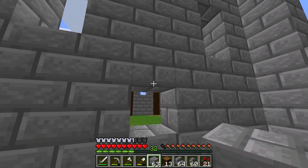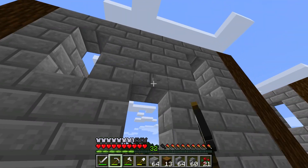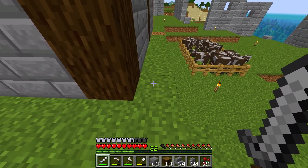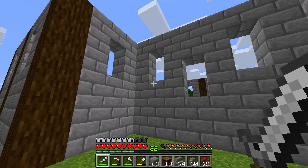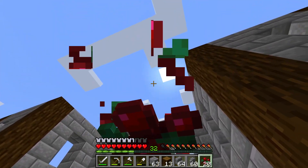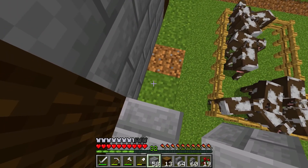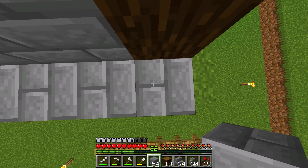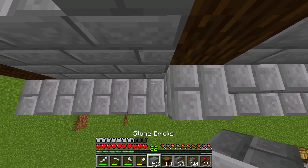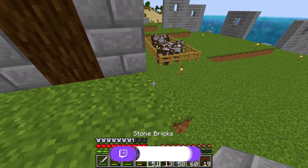Let's fill that up. The door is actually going to go like that - yeah, that makes more sense. So you're going to take your stone bricks and go up one along the entire thing, then go on this one up, take some stairs and put them like this, put the slab with the regular stone bricks over there, take the stairs again and go like this. That's the design.